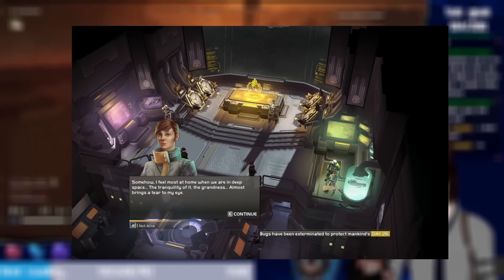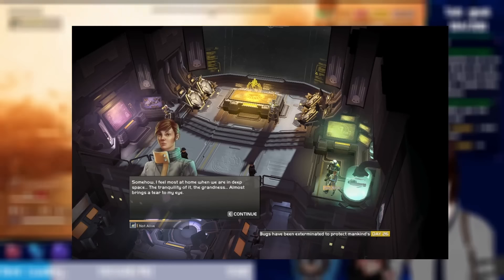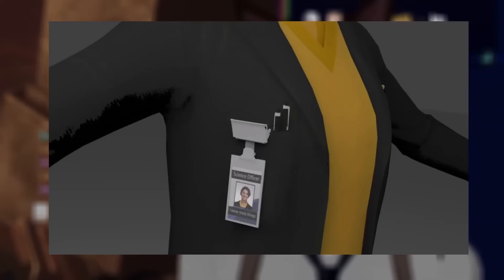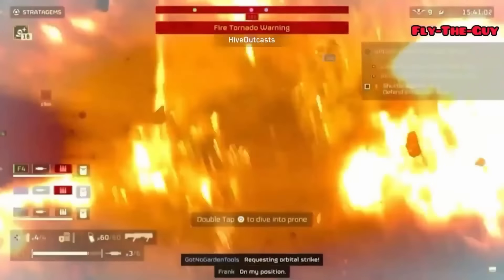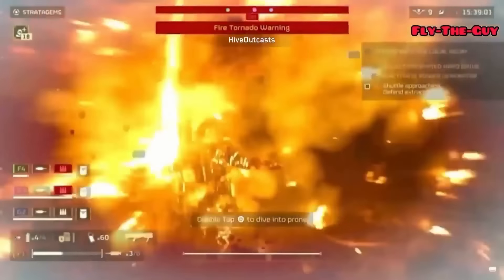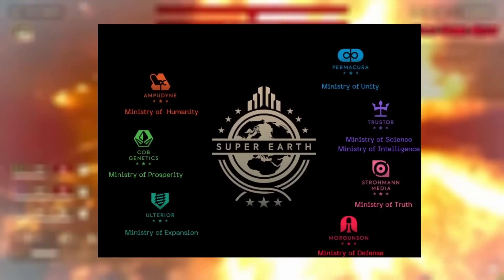In the first Helldivers game, science officers were NPCs that were actually on your ship. They gave you some tactical knowledge and information, such as the one right here saying, 'Somehow I feel most at home when we are in deep space. The tranquility of it, the grandness, almost brings a tear to my eye.' But everyone knows that Helldivers and their companions don't cry. And interestingly enough, the science officer has a badge saying that they know many things.